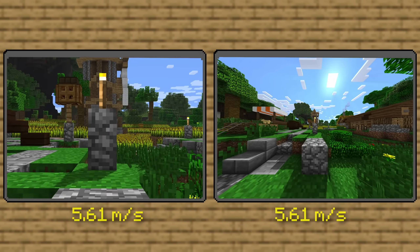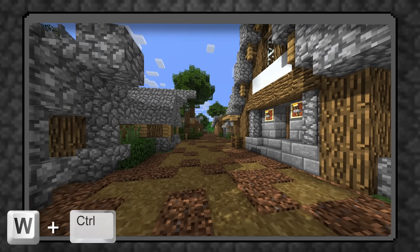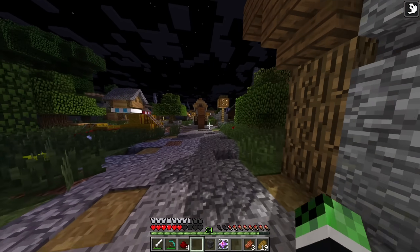Even though the speed Steve walks at is the same, as you press the run key, the field of view does expand slightly more — to build off of the illusion that you broke off into a sprint. So maybe a potion of swiftness might not be as fast as you think it is, but the FOV being cranked up definitely sells the immersion.